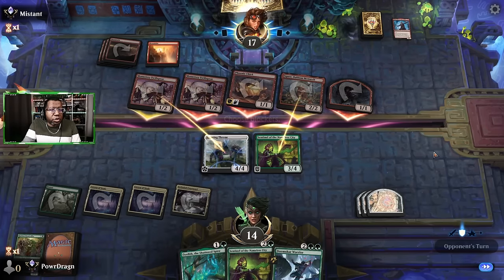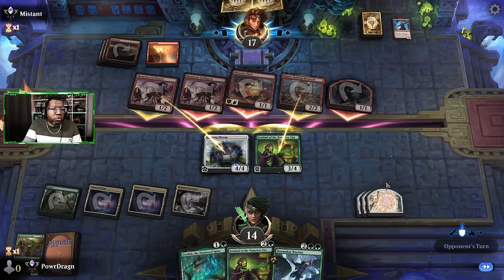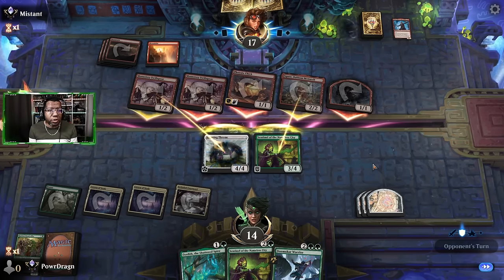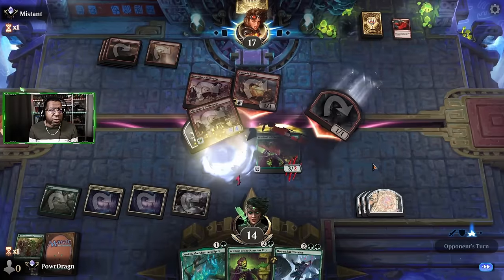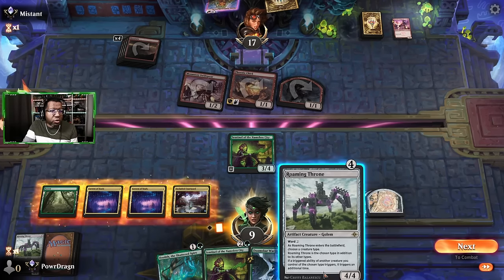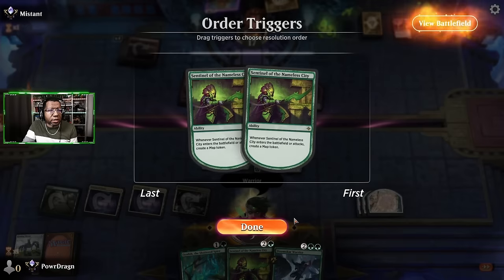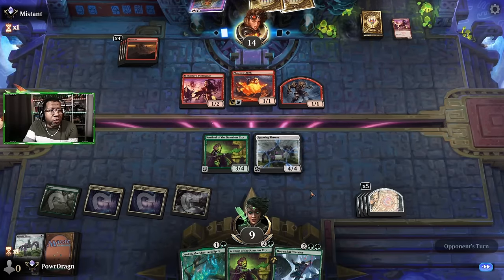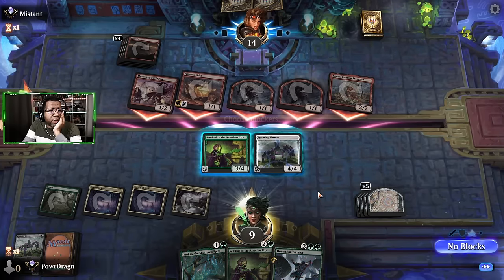Blocking here, blocking here — let's see what you got. Lightning and Play with Fire doesn't do it because they can't target the Roaming Throne, so that's not enough. This is really about them just getting Sentinel of the Nameless City out of the way, or just putting us low enough so they think they can finish us next turn. Because they do still have a flyer we're doing nothing about currently. There's a Rage — that was always going to be a possibility, so we'll take it. Ended up not being bad. Another one — that's funny. Another big 4-toughness thing. Unfortunately, we didn't get any of our cheap stuff, which is what we really needed.